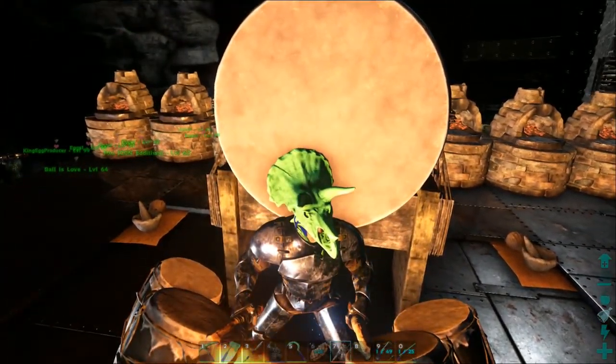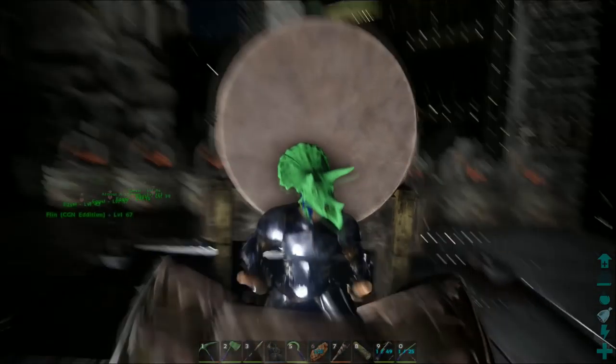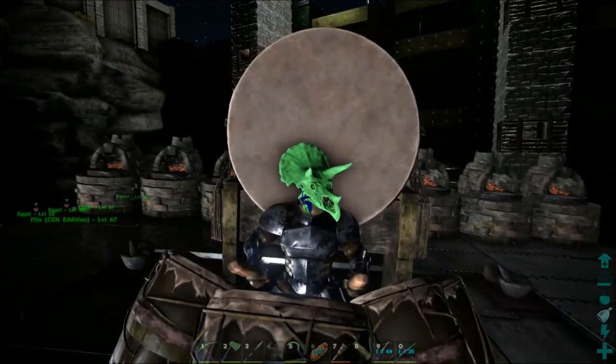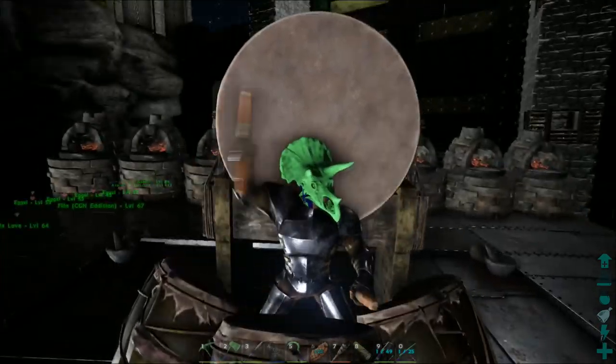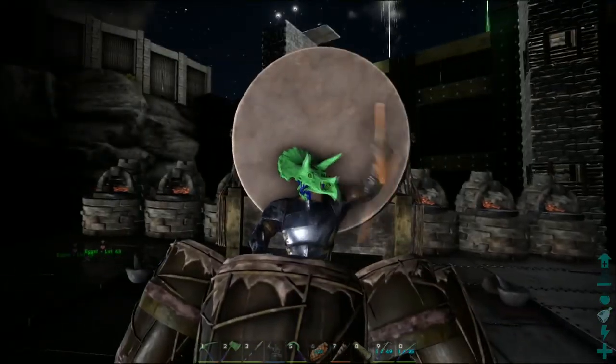So why have I got my torch on my hand? Let's put that away. Okay, here we go. So you press the numbers 1 to 5 and they have different sounds. Left click and right click hit the two front main drums. It's pretty cool.